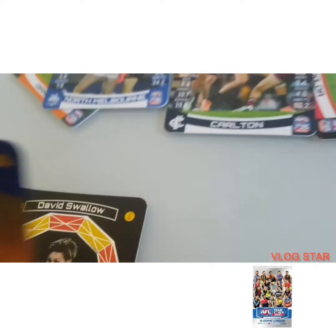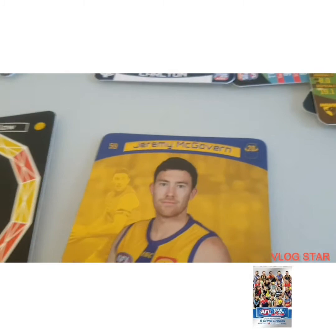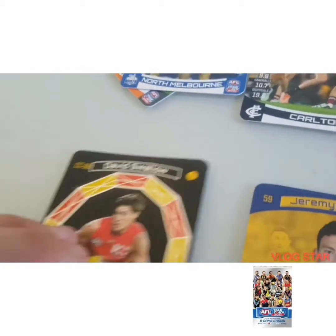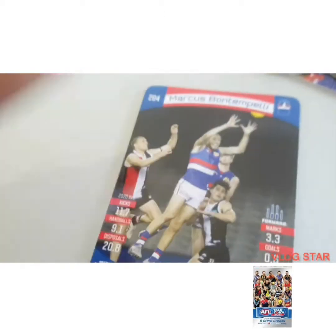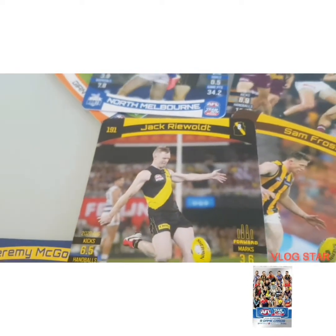Next up we have a gold card, which is Jerry McGovern. Then Tyler Adams. And now we have our first Bulldogs card actually — we have Marcus Bontan Pally. Then we have Sam Frost, and then Jack Riewoldt.